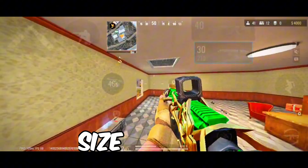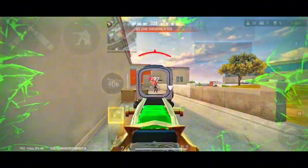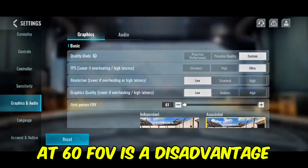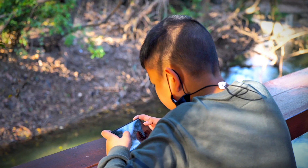Another factor to consider is your screen size. It will affect your FOV differently than it might for someone else with the same playstyle. If you have a larger screen, setting your FOV below 75 is not very practical because enemies will already appear large enough for you to spot them. However, setting your FOV lower than 60 can put you at a considerable disadvantage compared to other players. So if you're playing on a smaller screen, make sure not to go below 60 FOV.